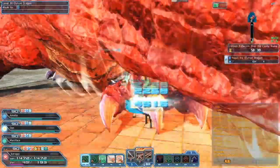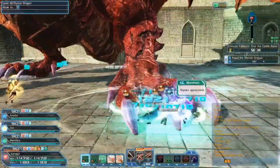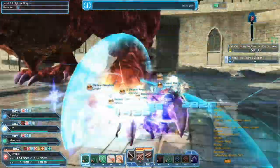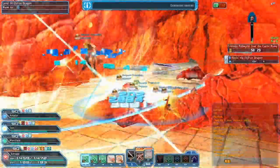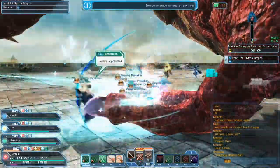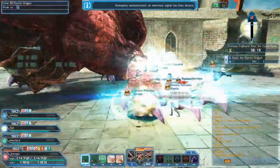The next step is everyone dogpile on one foot. I don't actually know if it matters which foot you focus on, but in my case I just tell everyone to focus on one. So we all decided to hit the front left claw, and we're just hitting it until he reveals his weak spot, which will be his chest. So we just keep hitting until he reveals his weak spot.